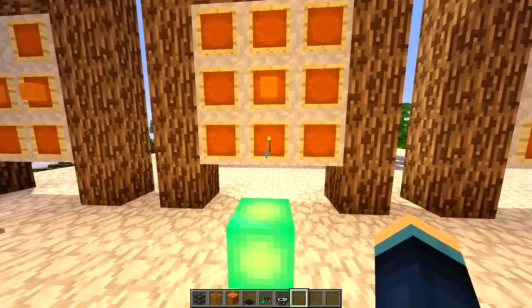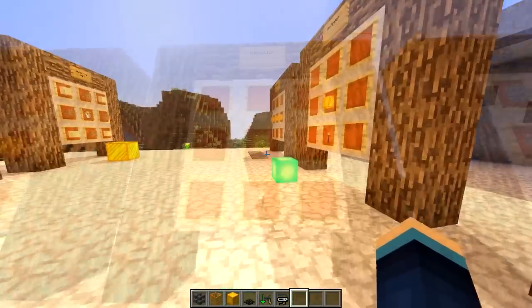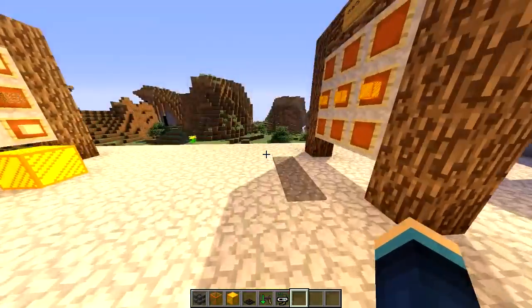Next up we've got a navigator block, and this is used in conjunction with the man bazooka. You craft this using an outer star core and a torch.